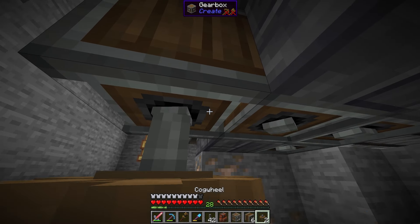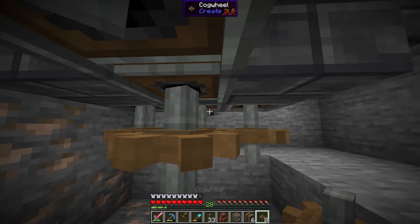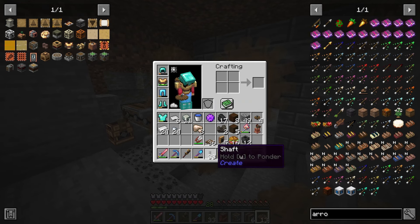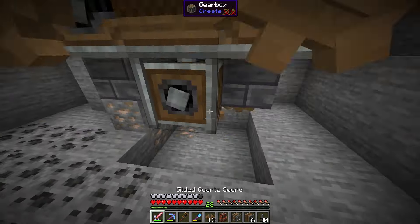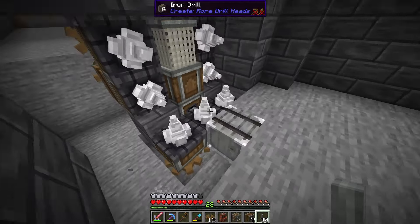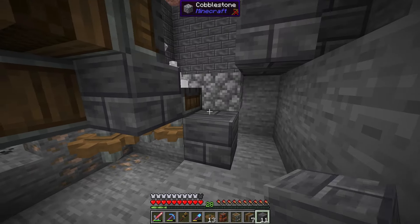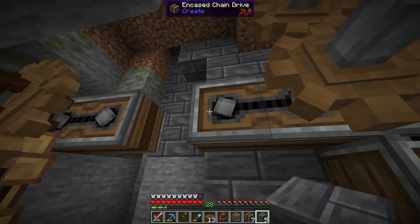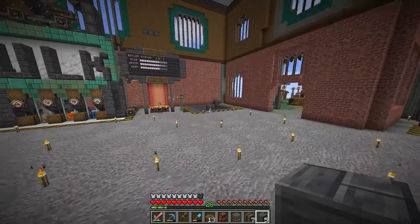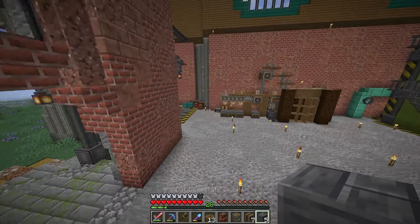Now I connect everything down here — the drills are all connected. I also connect the remaining fans. Everything officially works. For safety, I'm going to disconnect everything while I finish the floor. We don't actually need to do anything special to the floor — we can leave it as is. I'll connect it and close off the top. I'm a little concerned about getting dragged in from the very top if I'm standing there — that would be very scary — so let's build the outer shell first.